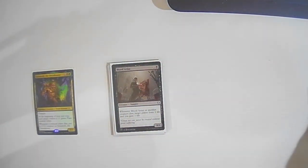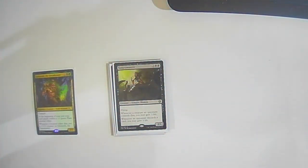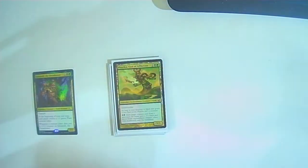Sangromancer: two colorless two black, a 3/3 flying Vampire Shaman. Whenever a creature an opponent controls dies, you may gain three life. Whenever an opponent discards a card, you may gain three life. It's very good because whenever a creature dies you gain three, and I also play with a lot of discard things in my pod, so whenever an opponent discards cards it can be pretty gross and help me out a lot.